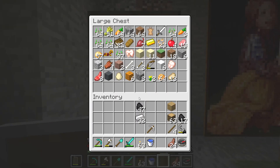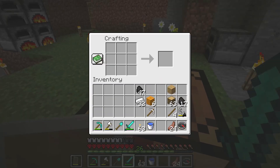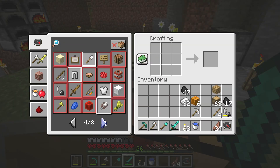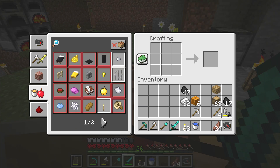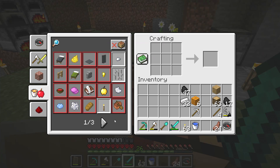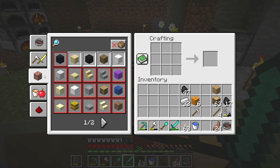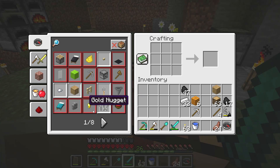While it's smelting, I'm going to look up the recipe for a jack-o-lantern. How do I make a jack-o-lantern? I don't see it. Where is a jack-o-lantern? I thought you make a torch and you get the jack-o-lantern — why is there no jack-o-lantern? I'm confused. This game is very complicated.